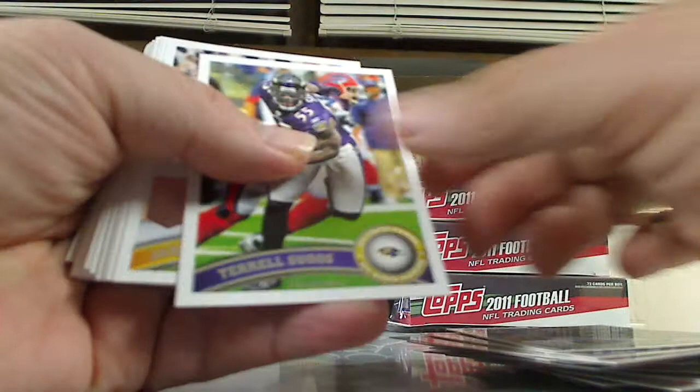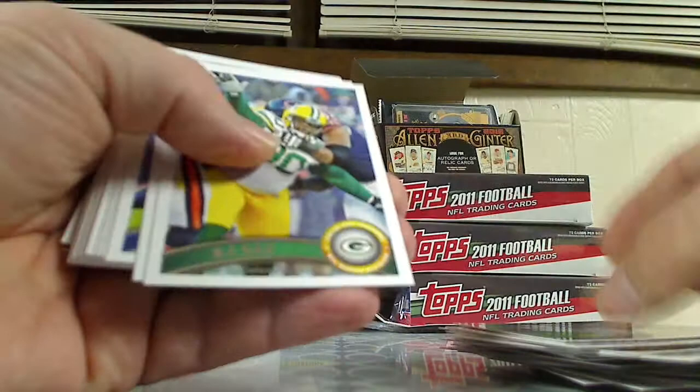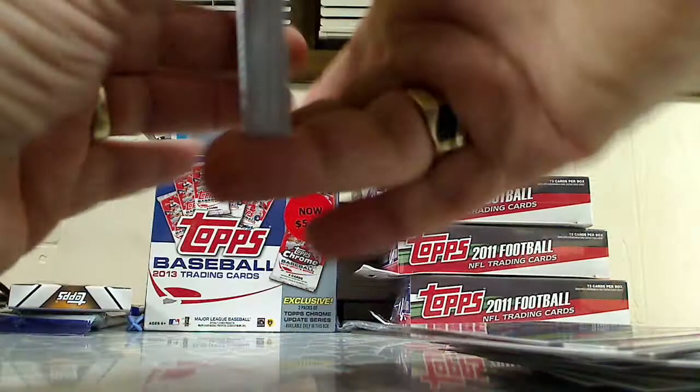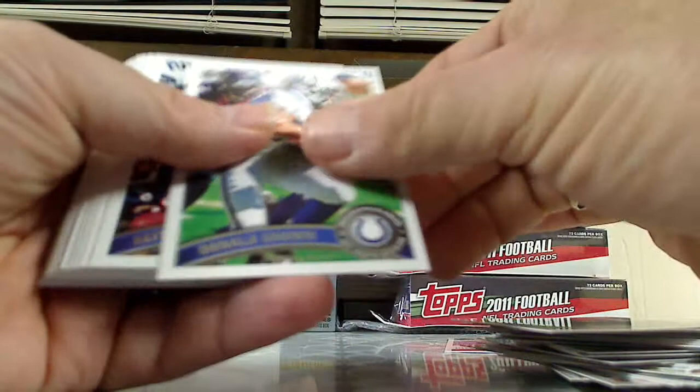Matthews, Terrell Suggs, James Harrison, Jason Witten - these are all-pro cards. All right, we got Steven Jackson, Ricky Williams, BJ Raji, Carson Palmer, CJ Spiller. Kenny Britt, Peyton Hillis, Donald Brown.